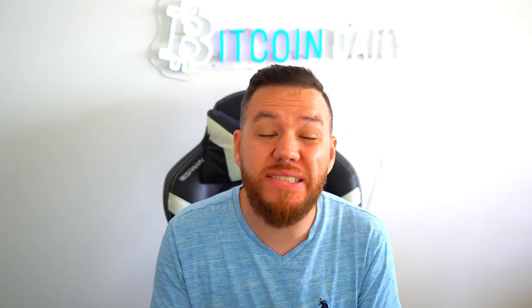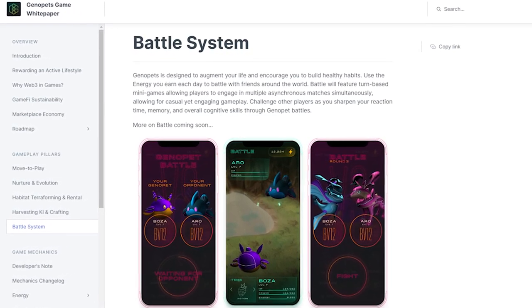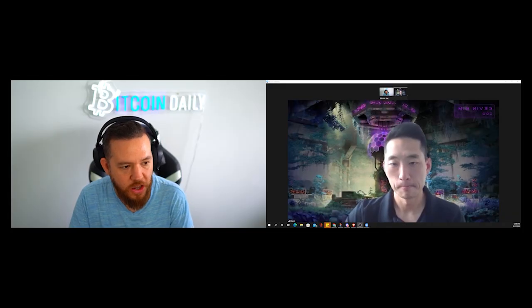In part four of this series, we're talking about some of the unique features coming to Genopets, including skill-based battling. Kevin goes into details on all these features coming into the game, including social features, challenges, and achievement systems, how they're battling cheaters, and much more. Let's dive into part four.